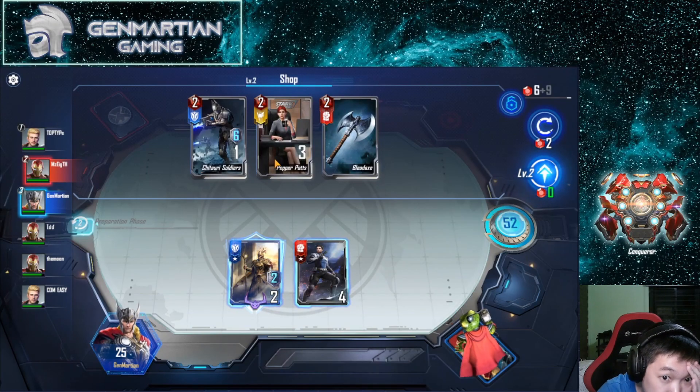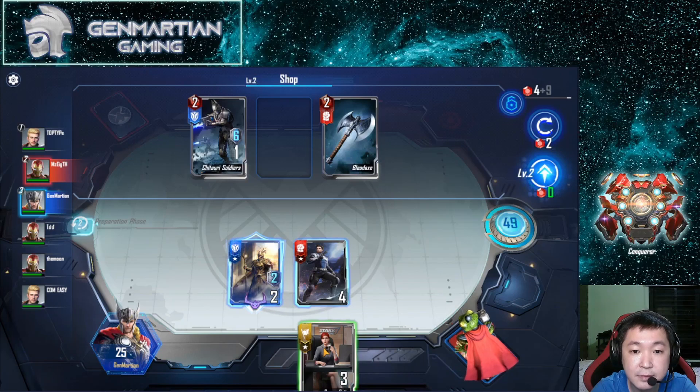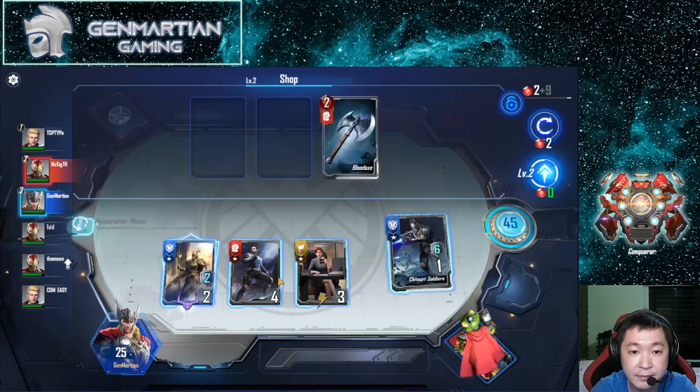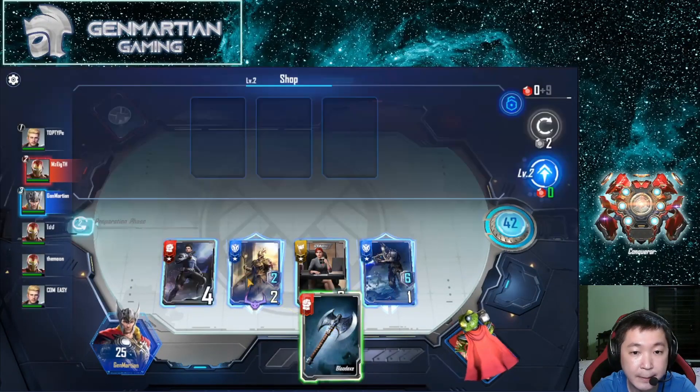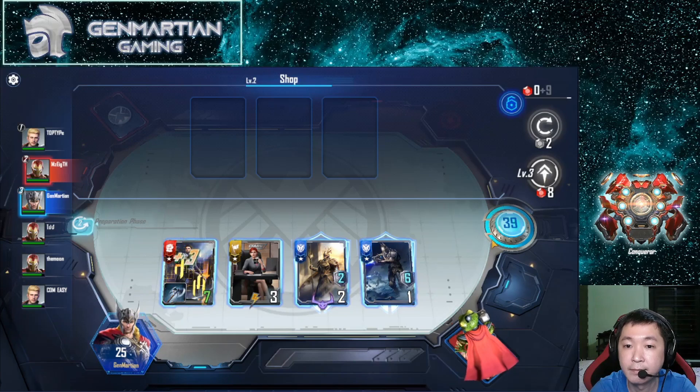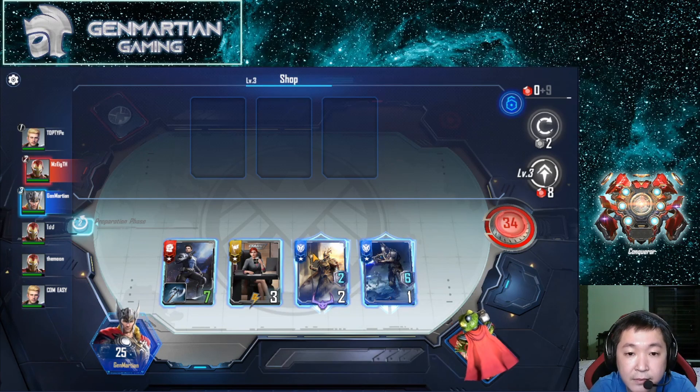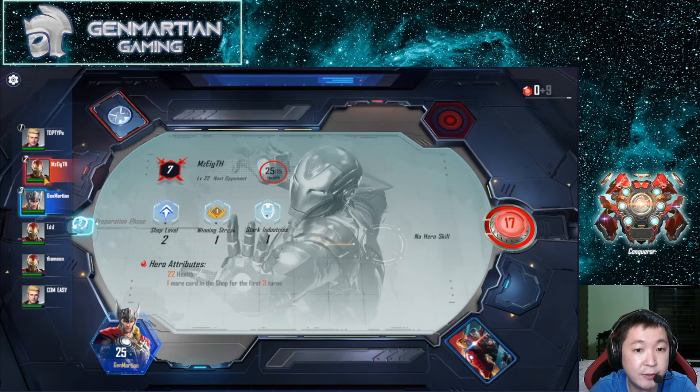What an ugly draw! We have no choice but to do this. Our opponent is Stark Industries, so probably one Model 1 and some other cards — which we don't know. We have 7 power. No use worrying, this is the second round and people are already taking their time.